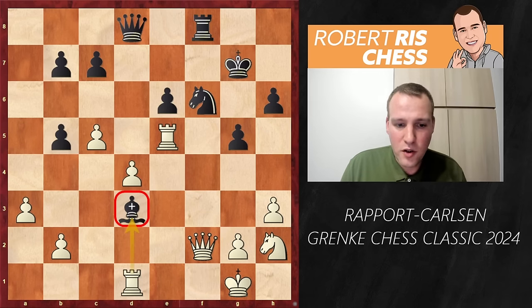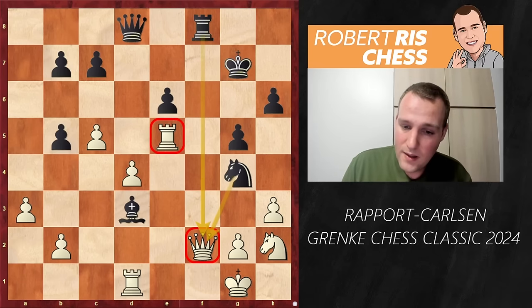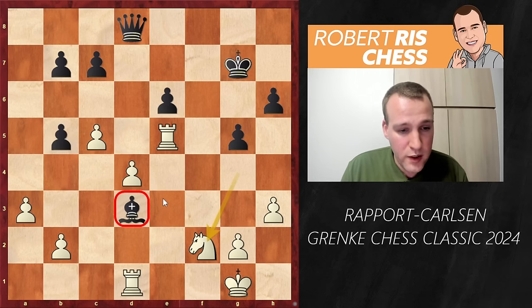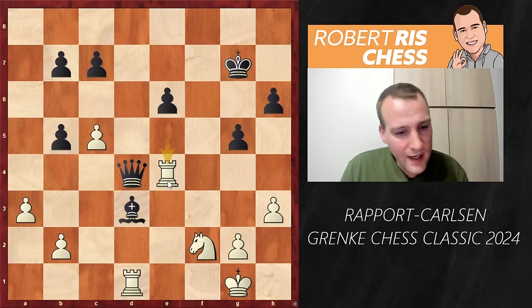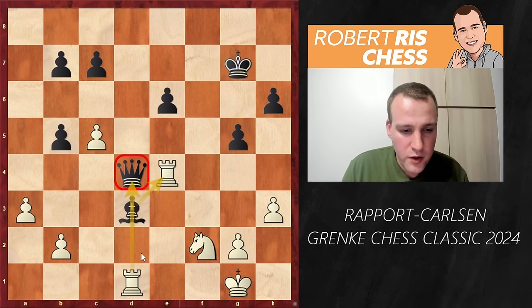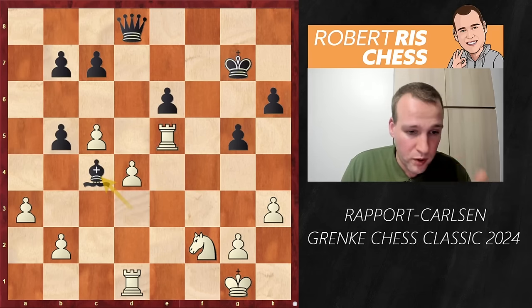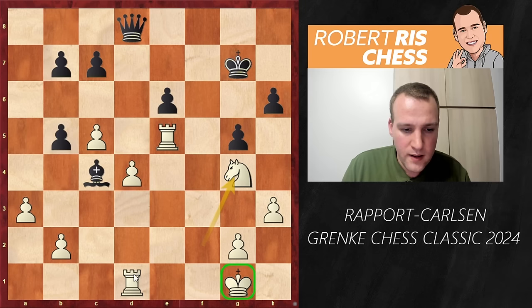Magnus continues with Ng4, hitting both the queen and rook — a discovered attack. White is forced to take on g4, and after Rxf2, Nxf2 we have two rooks for the queen, with the bishop also under threat. Queen takes d4 can be met — White attacks the rook and pins the knight on f2 — but there is Re4, the killer move. If you take the rook there's Rxd4 winning the queen; if the queen goes away you take with the rook on d3, also winning an extra piece.